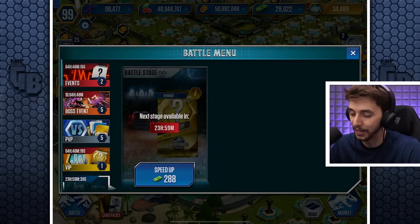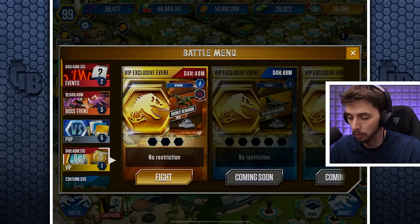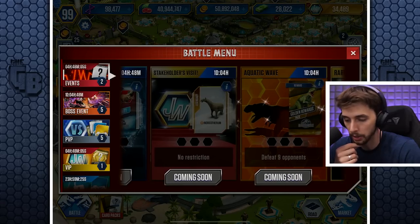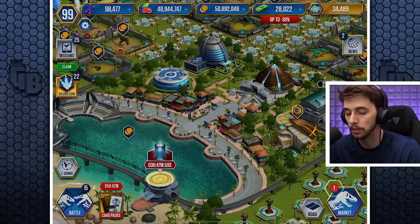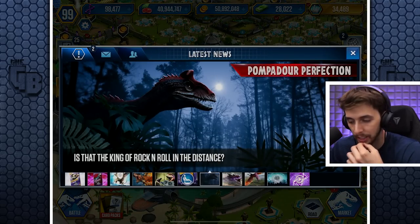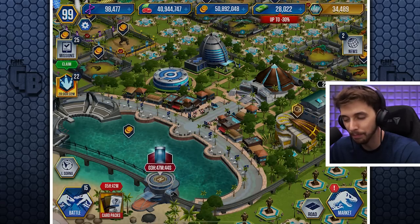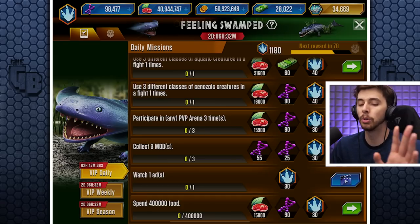Now let's see what we've got coming up. We've got Clash of the Titans, Fight for Funds, Monsters of the Deep, Stakeholders Visit, Aquatic Wave, Rarity Rumble, and What Lies Beneath - that takes us two days into the future. So when you look at this, it's probably going to be the weekend - it may be a tournament creature, most likely it's going to be a tournament creature.